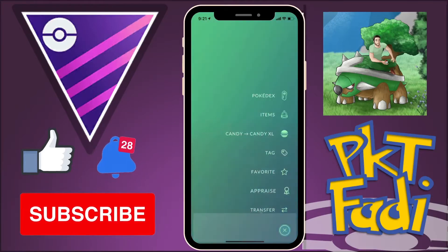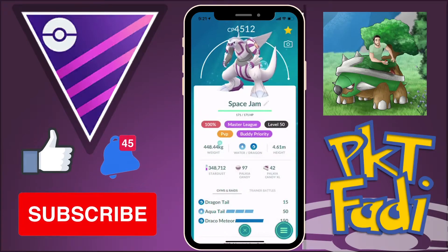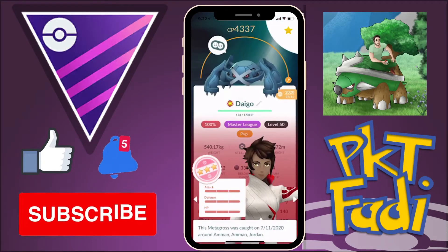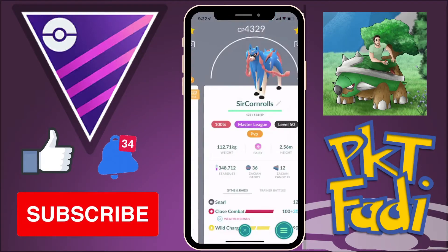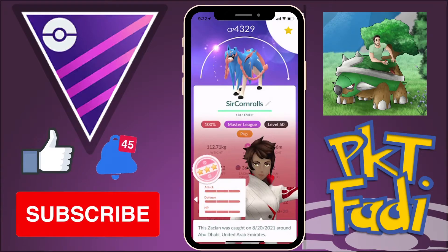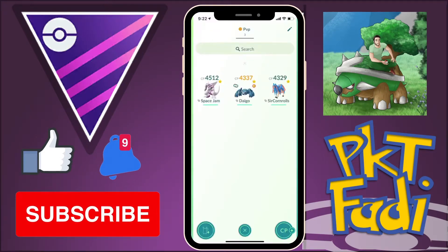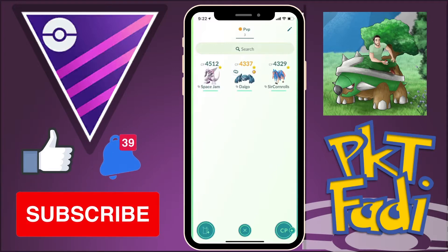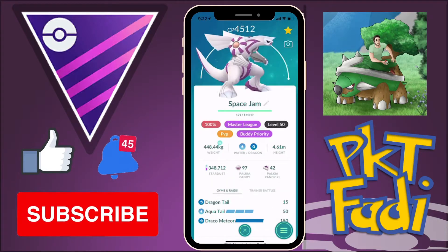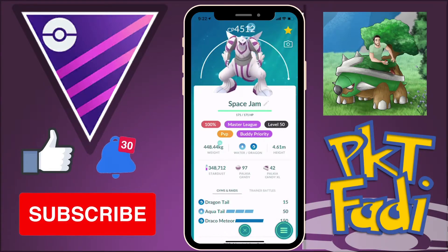What's up everybody, Fatty here with another Master League video. Today we are going to be running a team of Palkia, a Metagross with a Best Buddy Boost, and finally we are going to be using everybody's favorite save swap, Zacian. I do have to say that I got this team idea from watching Tho Technical's earlier video, which I will link in the description below. Credit goes to them — I think this team is quite amazing and I can't wait to start using it.